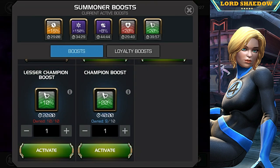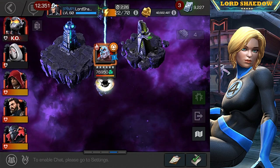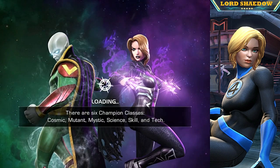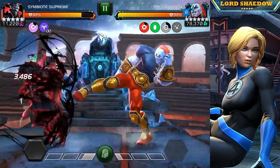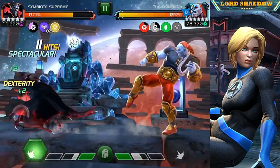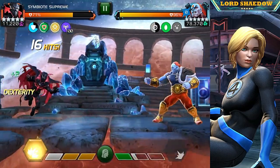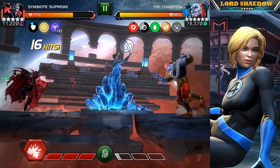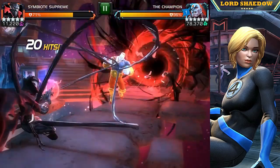Symbiote Supreme is only rank four but in my opinion he is the best for getting the Champion down to that 10%. Watch that one blocked hit — look how much damage it did — so you don't want to take blocked hits from him. I learned that and I'm continually pushing him to his special one, baiting it out. I don't really mind pushing to a special two either since that's easy to evade. This is my first time going up against the Champion in 6.2.6, so I'm still feeling my way through.